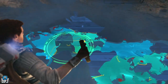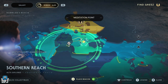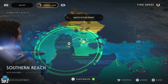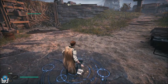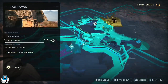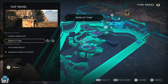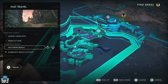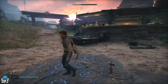Where I'm at right here is on Koboh — I'm at this meditation point here, Ramblers Reach Outpost. You can see that right here. I think it's the fourth one you activate. When you go to your meditation point and fast travel, you can see: there's the Gorge Crash Site where it starts, then the Derelict Dam, then Southern Reach — so it's the fourth one.